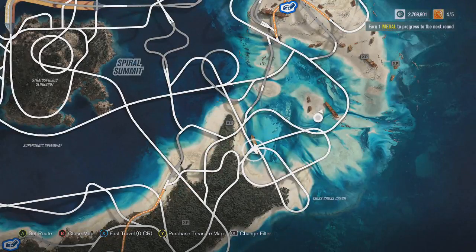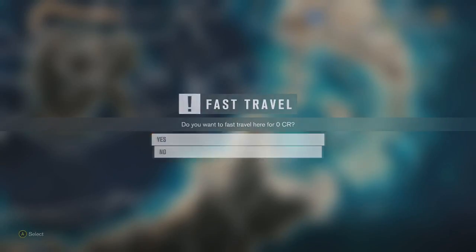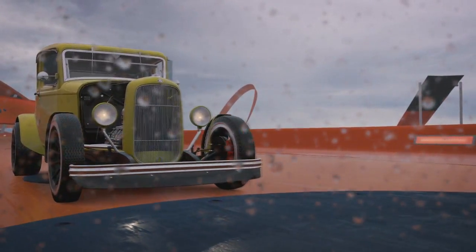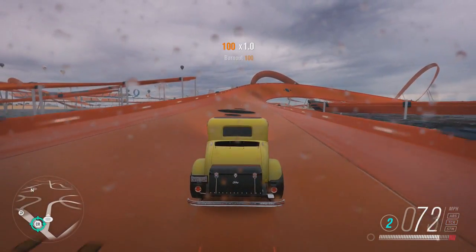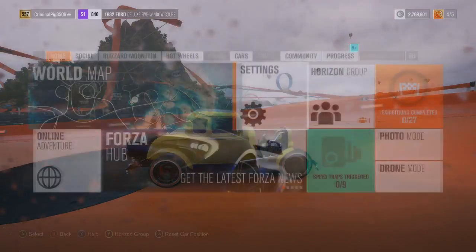There's a mad loop-de-loop right there. If we spawn here and fast travel, we're going to get a lot of speed to go up the loop-de-loop, which is going to be pretty fun. Here we go. I wish it wasn't raining. Turning circle is pretty decent on this car. What is it again? It's a 1932 Ford Deluxe Five Window Coupe.